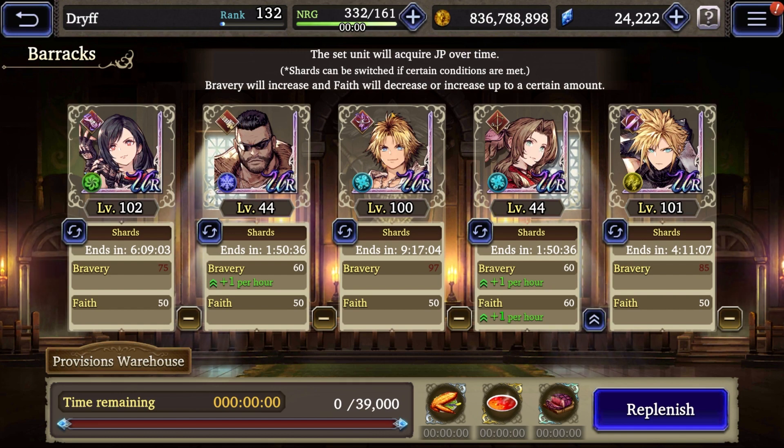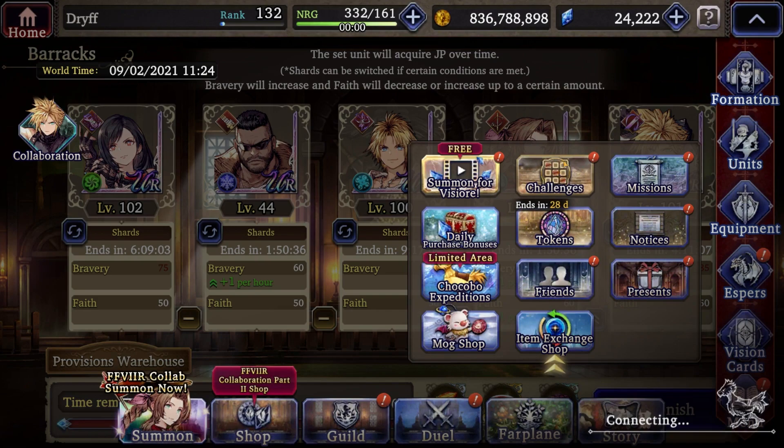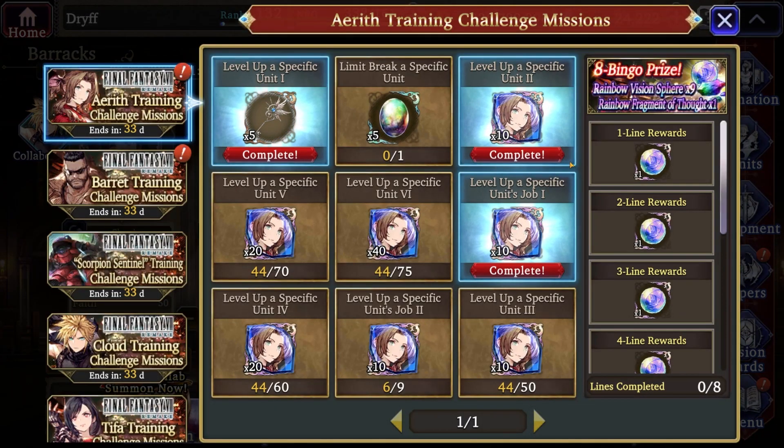The next place is the challenge boards. If you haven't figured these out yet, there are a lot of free shards you can get here. I've already maxed out the Tifa and Cloud ones, but these challenge boards provide 10, 20, 30, 40, 80, and 120 extra shards you can grab, which will help you get to Limit Break 3 almost right away with these units.